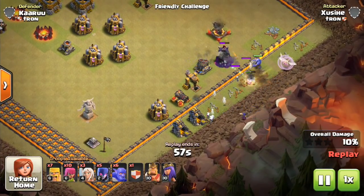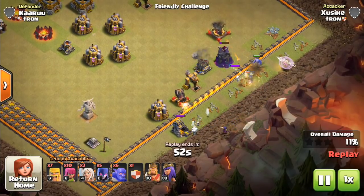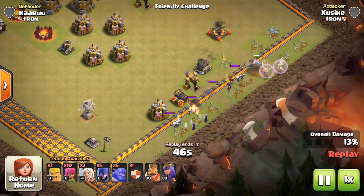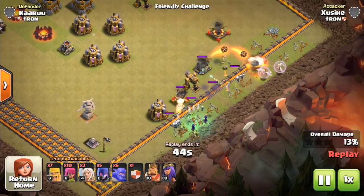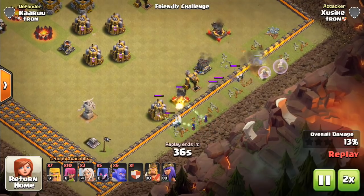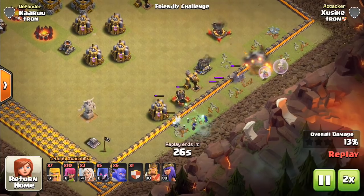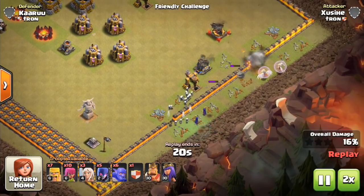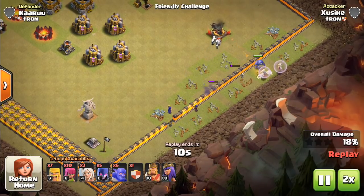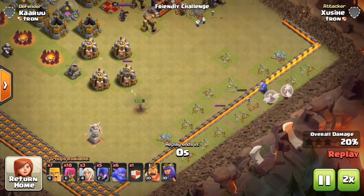Right now we're seeing regular mortars being used mainly for screwing up the pathing of balloons and hogs, making it difficult to target defenses inside the base. Throwing them on the outside also makes golems walk to locations you want them to go. So we're seeing the mortar used more to mess up troop pathing than to actually do damage at Town Hall 9, 10, and 11. A lot of people are putting mortars outside their base — the mortar doesn't do a whole lot of damage and it's not really an effective defense.